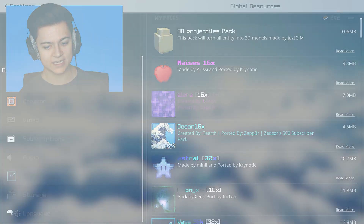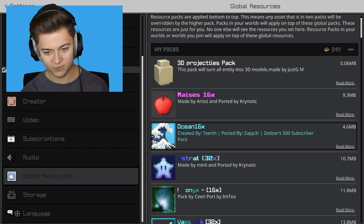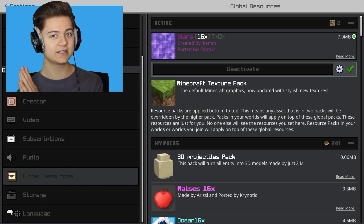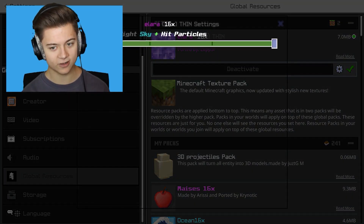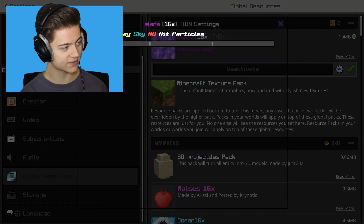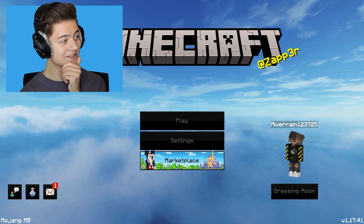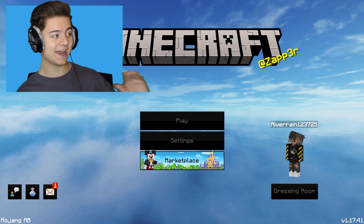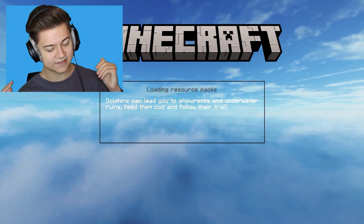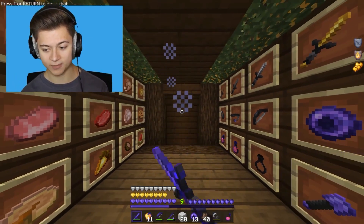The next pack we're going to take a look at is the Alara 16X, and this is the thin version. It's actually two different versions — the thin version basically gives you a thin sword, and personally I think that's the better one. It's a little bit different from your average PvP pack. We got the gear icon so you can go and change the hit particles and sky. We're going night sky and hit particles. This background is actually fire — 10 out of 10 in my books. Let's drop into it — hopefully this is a crazy pack.